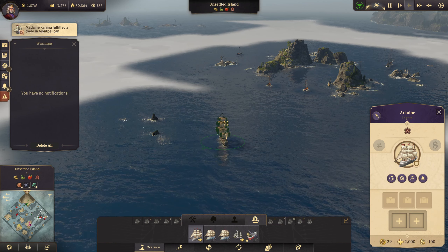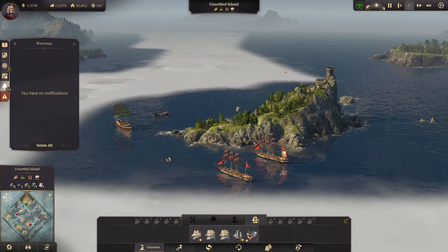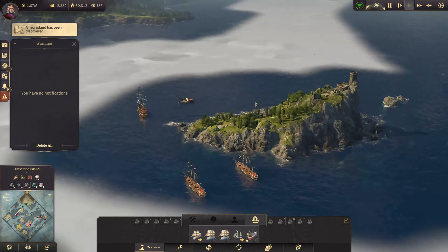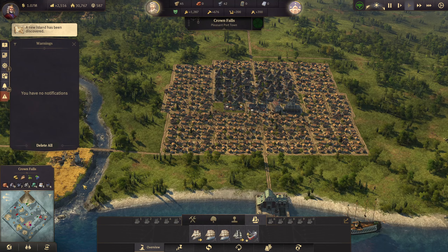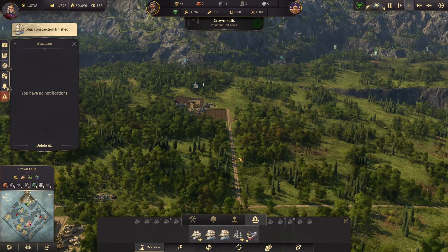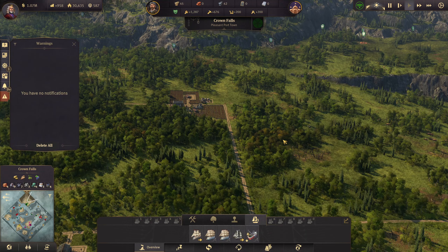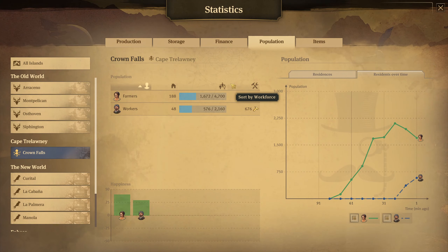We've got one going down there. These are mined in this little place — looks like the pirates have got a couple of little areas. A ship constructed — that's our other ship of the line! Did we ever finish making ships in the new world? I don't think we did. Let's have a little check — we're still okay for friendliness with these guys for a while anyway.